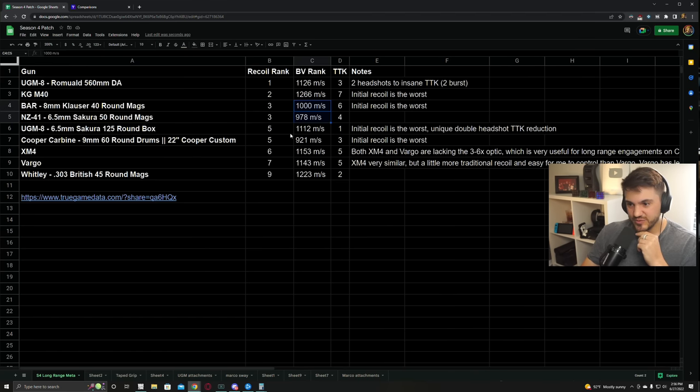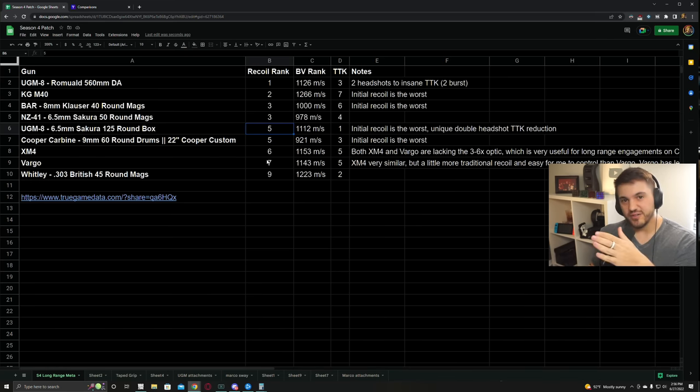Full velocity is pretty similar between the two - the BAR has a slight advantage. The UGM-8 with the 125 round Sakura mag has phenomenal time to kill and something really unique about it that we'll talk about when we get to the actual time to kills. The recoil is also pretty manageable - it has a little curve right at the start after the first three shots for about three or four bullets, and then after that it's very straight. So for a long range gun you're probably going to hit a few of those first shots and then miss some during that little curve, and then after that you'll start hitting again.